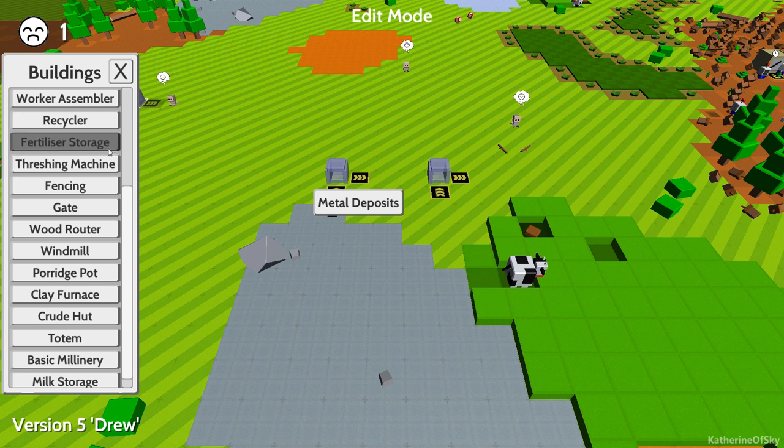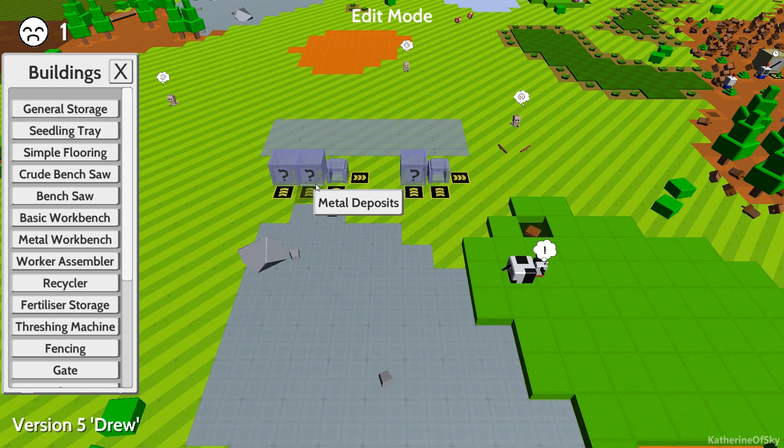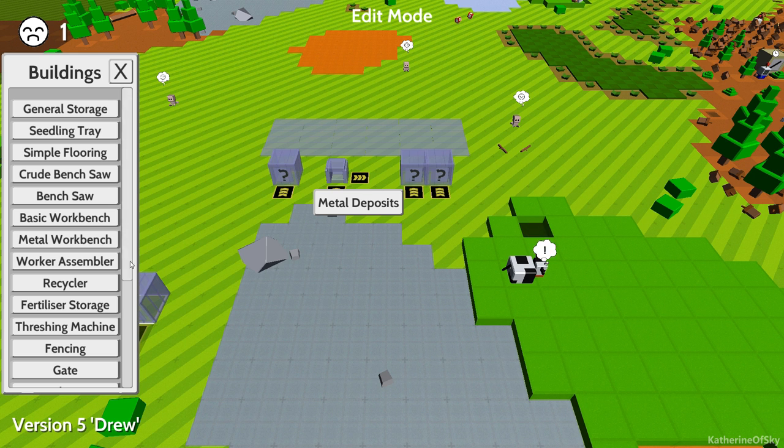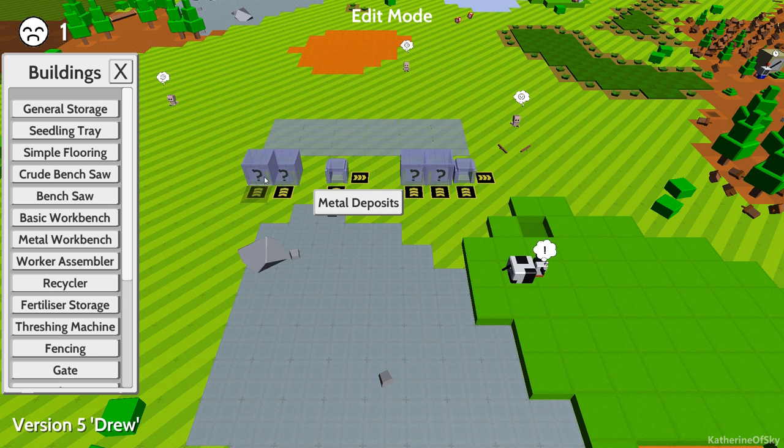We're also going to need a little bit of simple flooring, so we'll put the simple flooring out here — one, two, three — and that should be enough for now. I do need a general storage box. We want one there and maybe a second one here. I'm going to have one for logs and those are going to make charcoal. This one can be to store charcoal, one for metal, and then we can put down our clay furnace. And I also want one for stone — a general storage for stone right here as well.